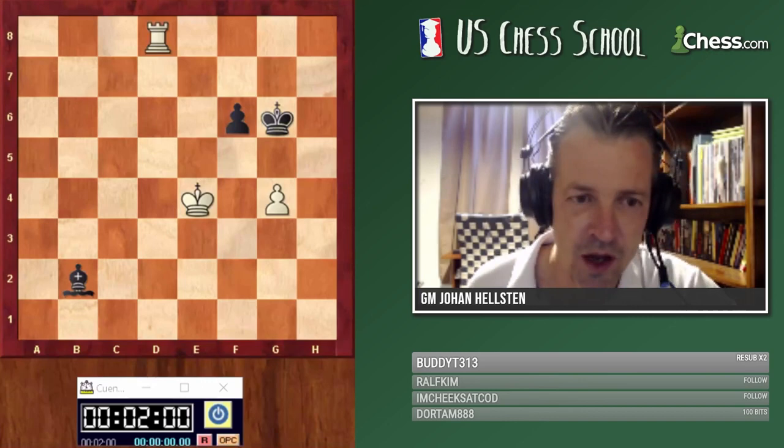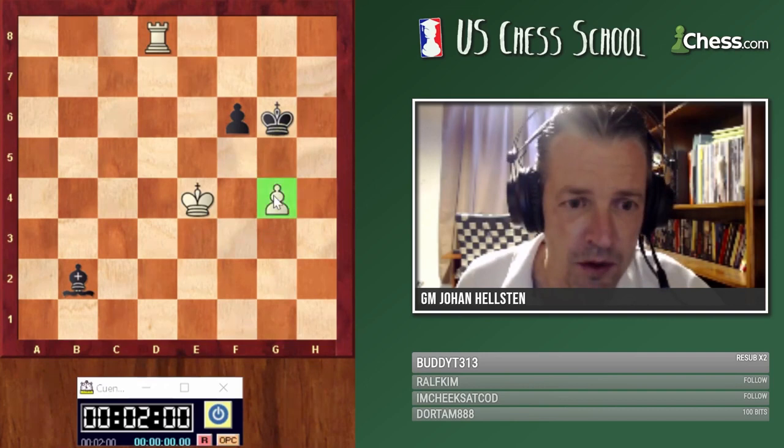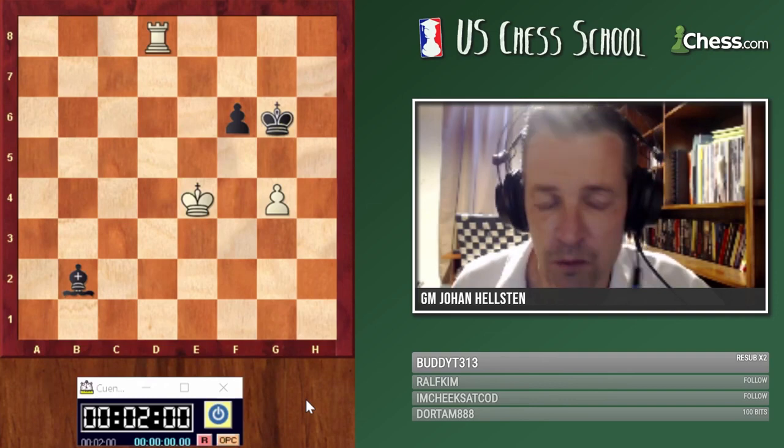I'd like to start with this simple example — or maybe not so simple. White is the exchange up, but we have play on only one flank, which usually favors the side trying to build the fortress. The pawns are on neighboring files, and this often helps the defending side. If this pawn were on f4 instead, it would be easier for white to progress; here it's slightly more difficult.